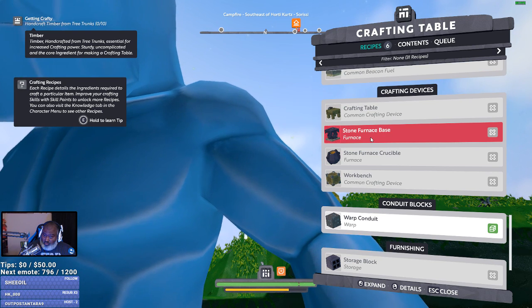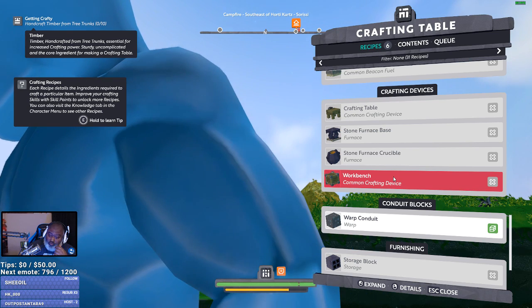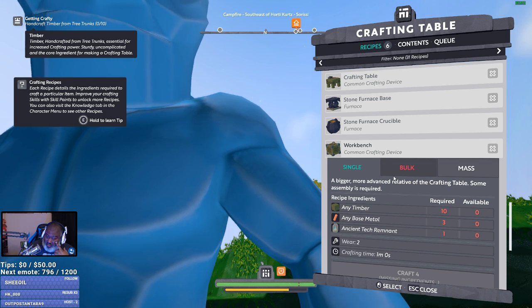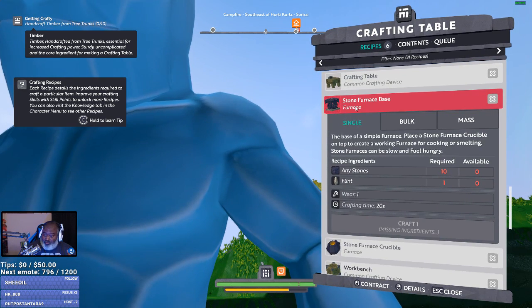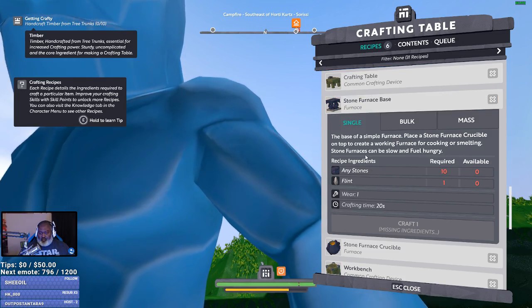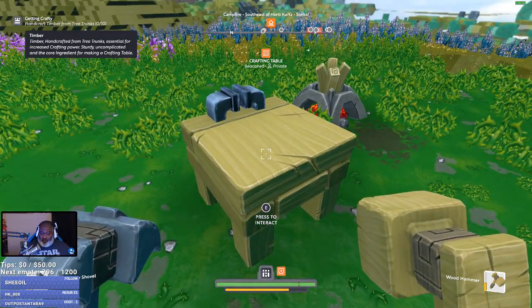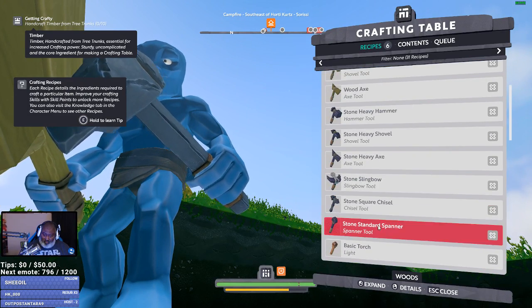We got a crafting table, a stone furnace base, a furnace crucible, and a workbench. The workbench is a more advanced relative of the crafting table. I just need some metal — I did find some copper before. So let's make a furnace. Any stones and flint. I think I can get flint from one of the tools — like the chisel, that's the shape stuff, right?